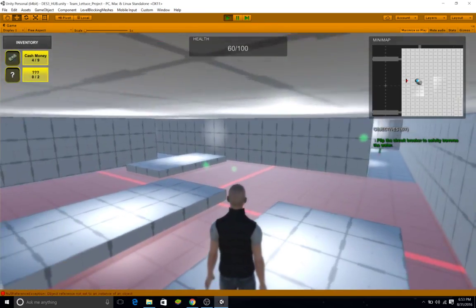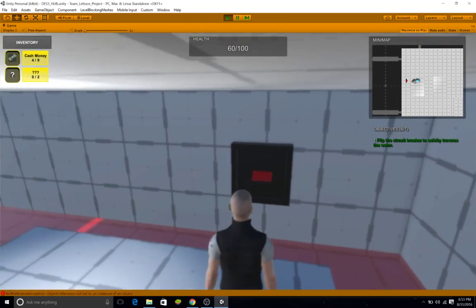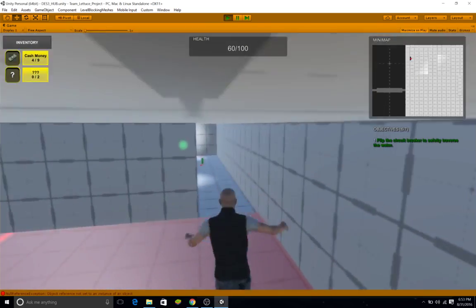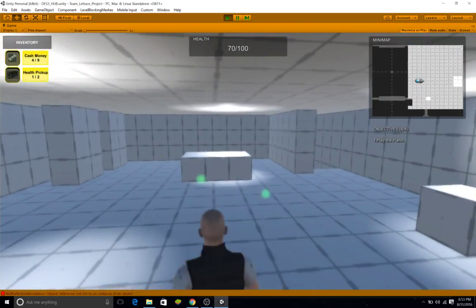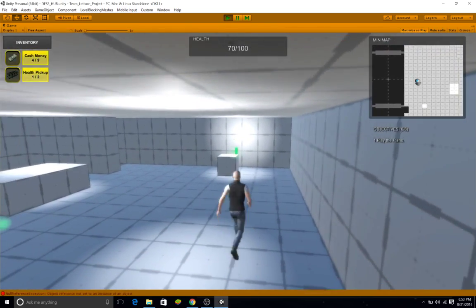You must get through the garage here, which has electrified water, and flip the circuit breaker to turn off the damage volume, which got broken on import and I need to fix later.